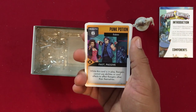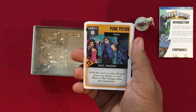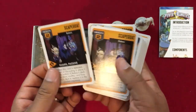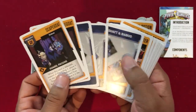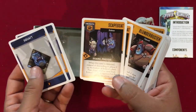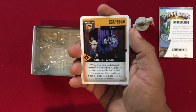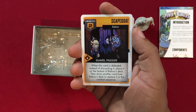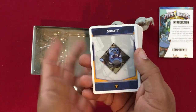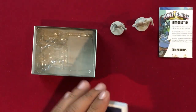Pick Your Poison: drain two energy; the ranger who most recently drank something must discard either two cards from their hand or two cards from the top of their deck — thematic but I'm not sure how well it'll work in practice. Punk Potion: while this card is in play, rangers cannot use abilities or card effects to affect rangers other than themselves. Scapegoat for Baboo: when this card is defeated, instead of discarding it place it on the bottom of Baboo's deck, then draw another card from Baboo's deck to replace it in the combat sequence — annoying. We also get individual monster cards for Squat, Baboo, and them together.